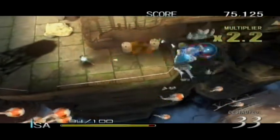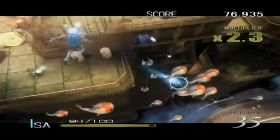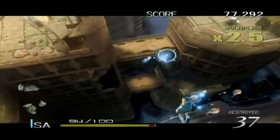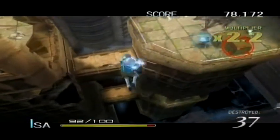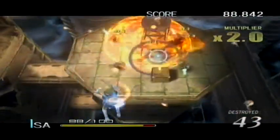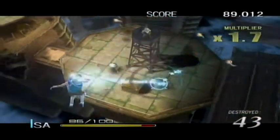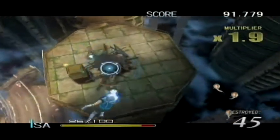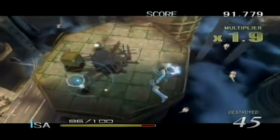So I press A to lock on and then B to shoot — that makes sense. A is the charge attack and B is the lighter attacks. The charge attack kind of obliterates everything on screen when you use it.